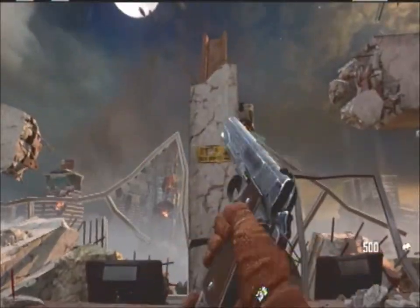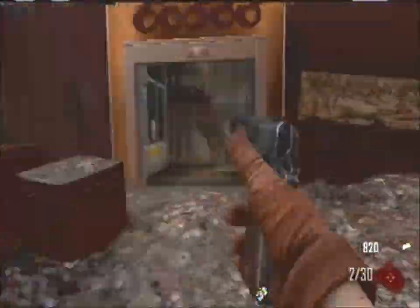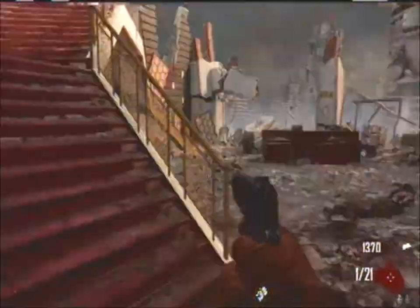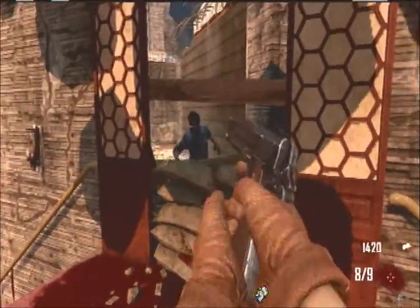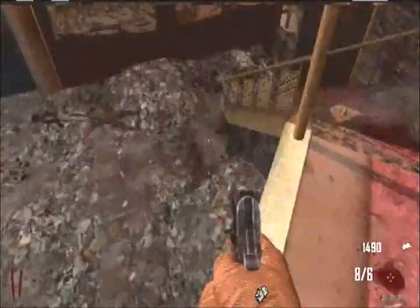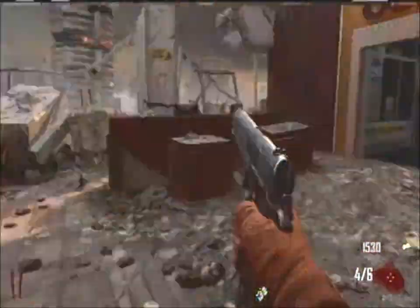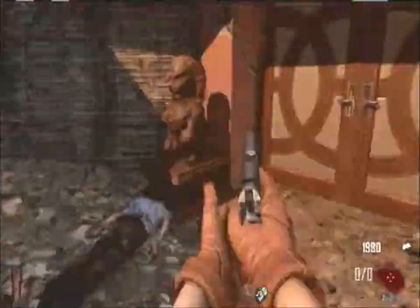It's Atomic here, and I am doing a video on where the easter eggs or teddy bears are on Die Rise. So if you're watching this, you're at the point where it is very speeding through the first couple rounds where I earn up a bunch of money. The first step is to earn up a good amount of money, probably around $2,000.